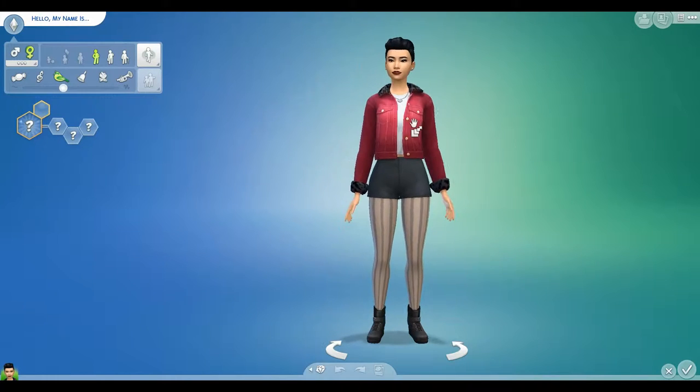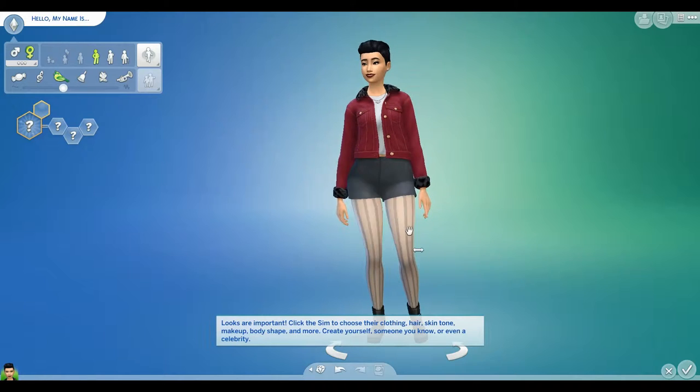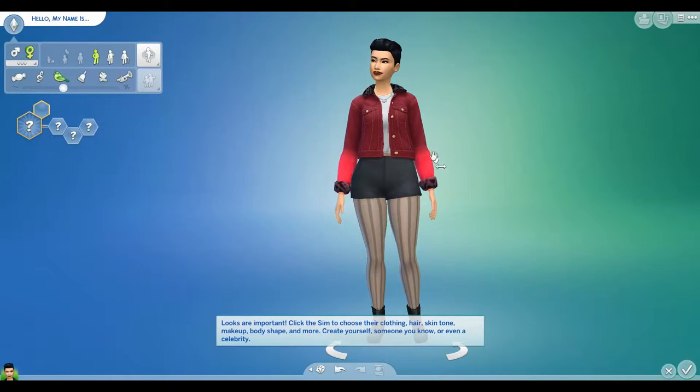Oh, okay. Looks are important. Click the Sim to choose their clothing, hair, skin tone, makeup, body shape, and more. Create yourself, someone you know, or even a celebrity.